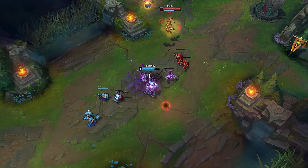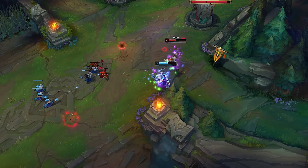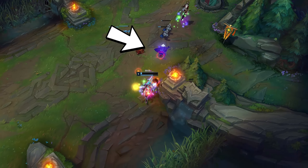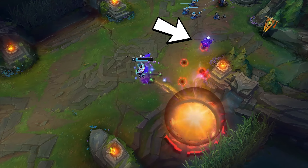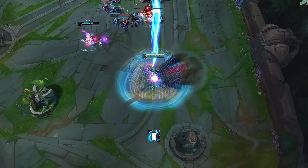You can pretend that you don't have your ultimate by not leveling up the ability. And when you need your ultimate, simply level it up. You can also recall to heal and buy items, then ultimate back to regroup.